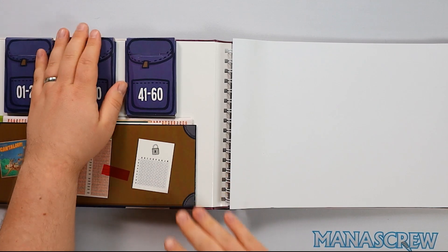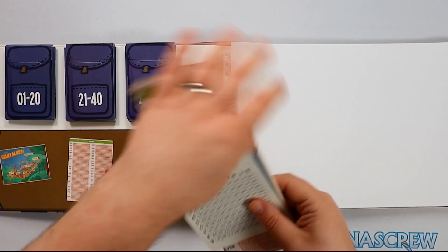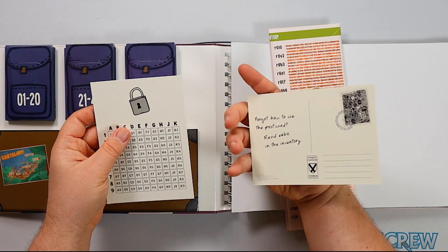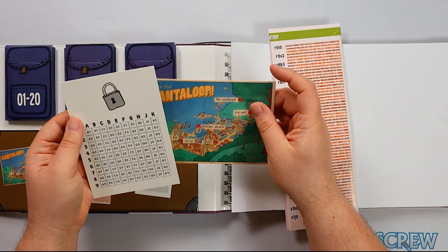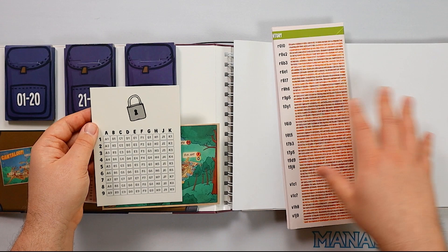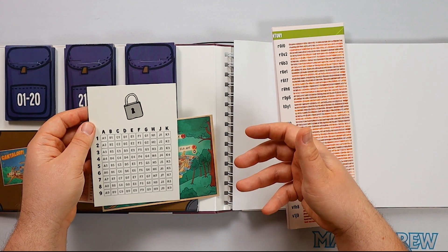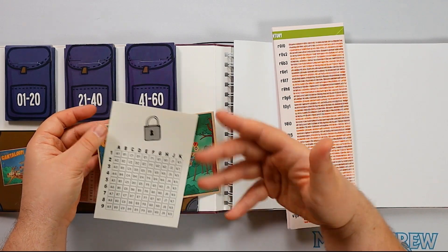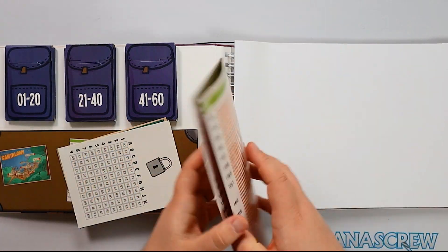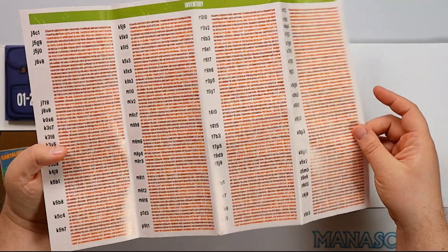Then we have our item cards — really nice. There are some items in the couch. We have a map of Cantaloupe Island — it's actually a postcard. Then you've got the grid, which you'll be marking off certain items. Not only will you be doing point and click with some of the cards you'll be collecting, you will also be marking off items. At certain points in the text it will say: if you have item one, do this; if not, do this; or if you have items one and six, do this.